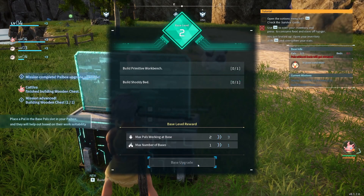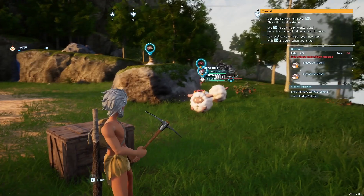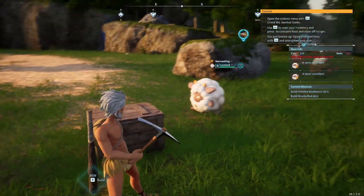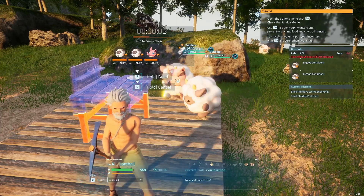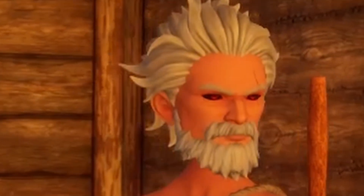As you upgrade your PC with the little tasks it provides you, you can assign more pals to your base. They will help you with various tasks such as gathering, building, and farming — not featured here because it's slightly further into the game than this guide covers.